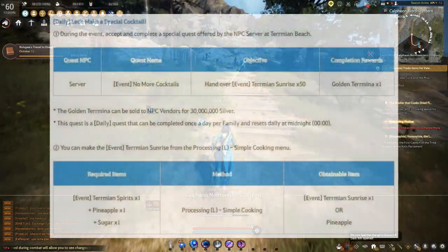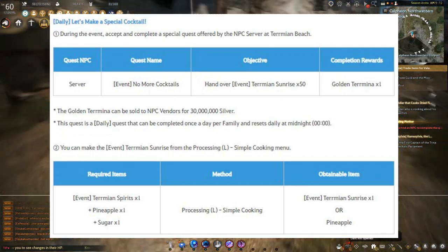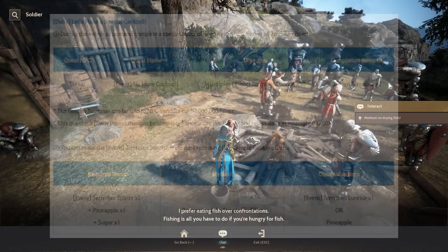There is also another daily quest which gives you an item you can sell for 30 million silver. So don't forget to do this, as it's pretty easy as well. We will publish a guide for all the quests later on to get these rewards.